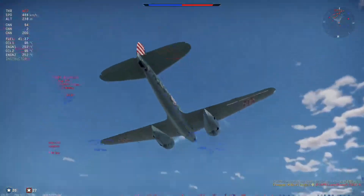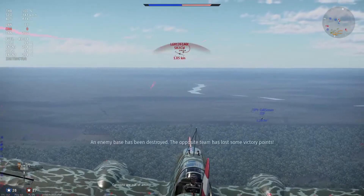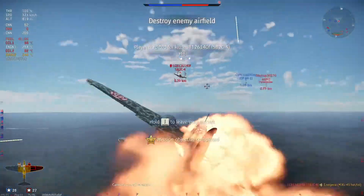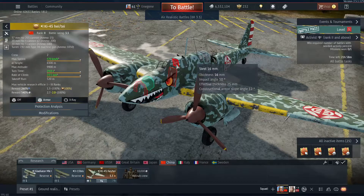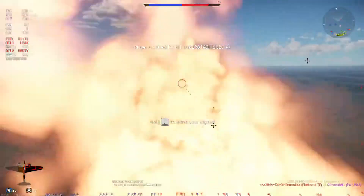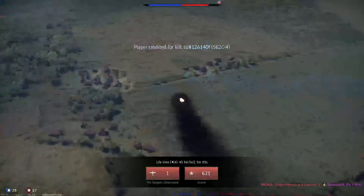Furthermore, the 37 millimeter is highly inaccurate and you'll often score no hits even firing all your shots with good trigger discipline. The plane does have self-sealing fuel tanks and 16 millimeter armor plates behind the pilot, as well as two smaller plates in the nose, so the pilot most likely won't die before the plane breaks apart around him — not that it really matters.